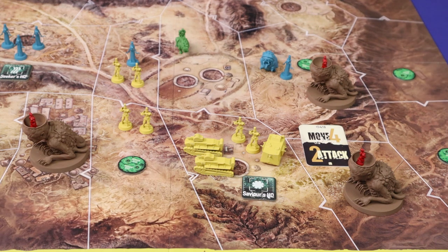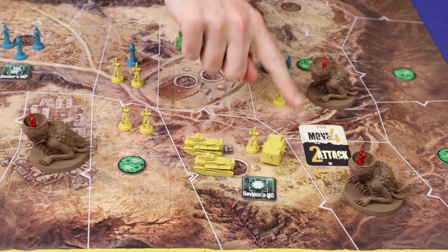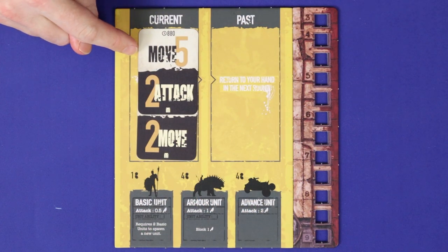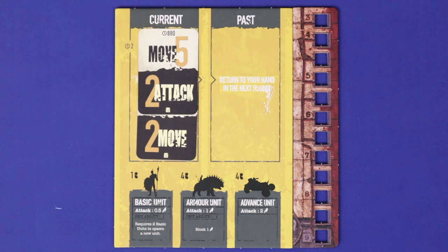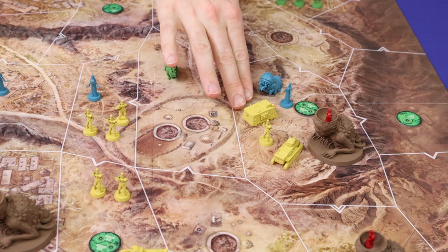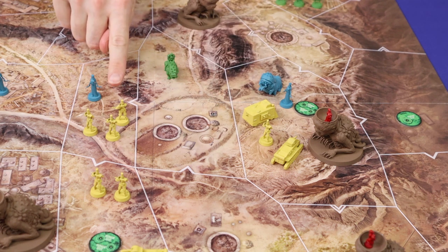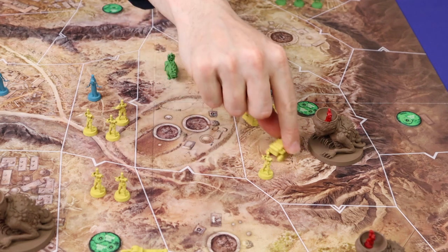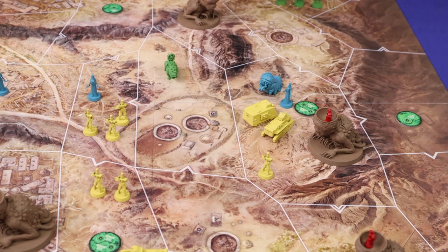The second action is to move. Each movement point allows you to move one unit one space to an adjacent zone. You cannot move the same unit more than once with the same movement action, so four separate units would need to be moved. But you can move the same unit multiple times on the same turn if you've played multiple movement actions. After you've taken a move action, you can take a free attack action in one of the destination zones. For example, yellow takes a move three and moves units into a zone — yellow could now take an attack two in that zone, and the attacking units do not need to be the units that moved.